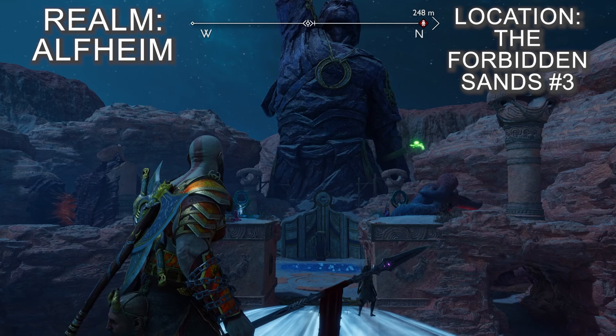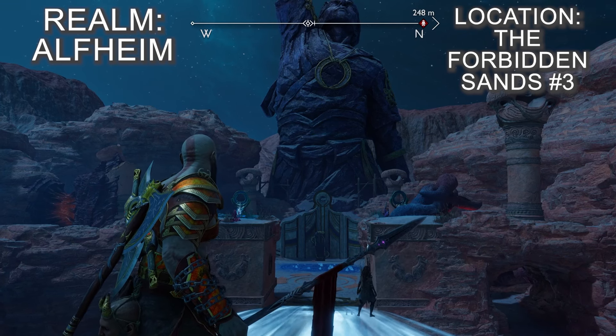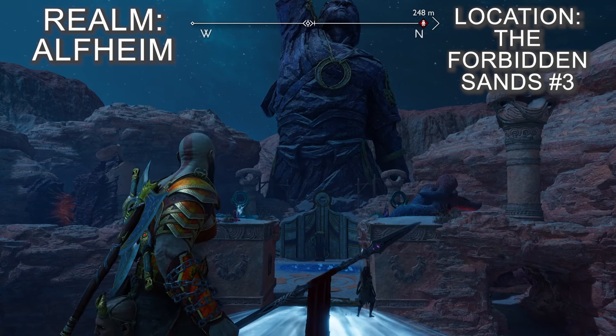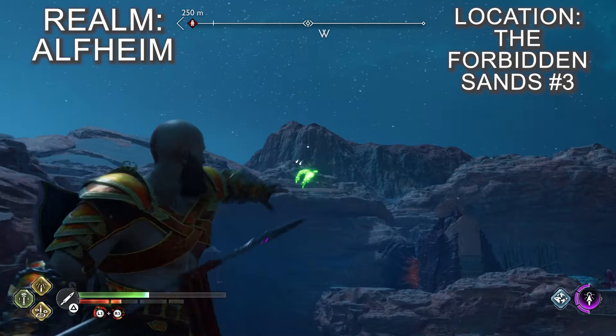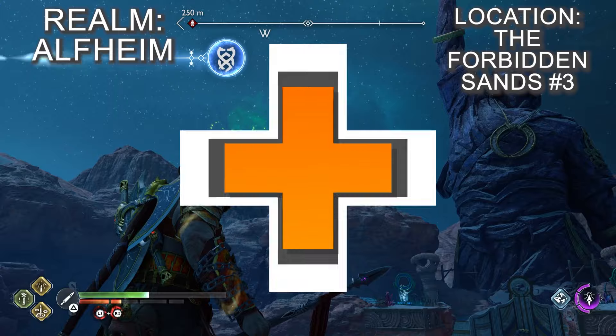From the previous raven you can head north along the west rock wall to eventually reach the entrance to the Monument to Freya, and you should quickly spot the raven gliding around the area in a figure of eight. Walk up to the monument to get close to the raven and knock it out of the sky.